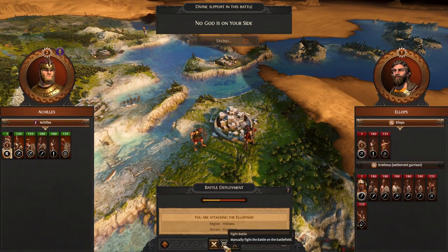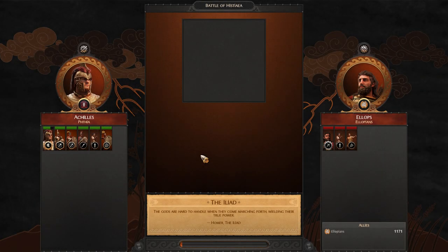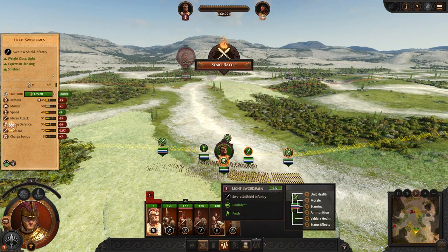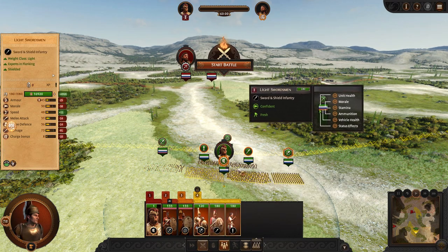I'm going to fight this one more conventionally, because I'm going to end turn after this fight. We're out of movement, so all we need to do is get a clean victory. I've bought myself this opportunity with my really sweaty initial fight, and now I have a fair shot at a conventional fight.